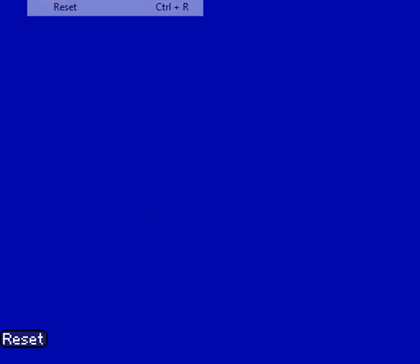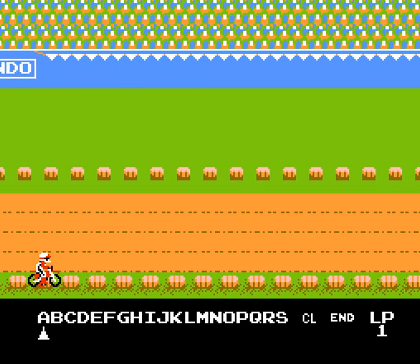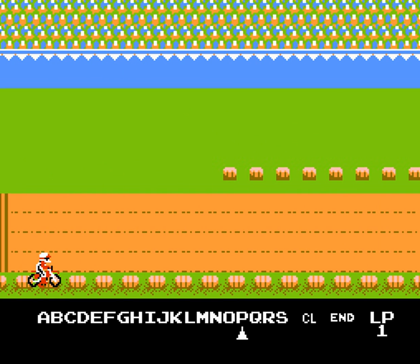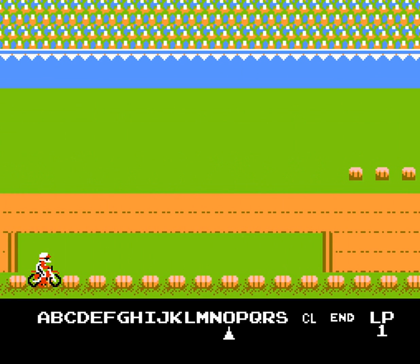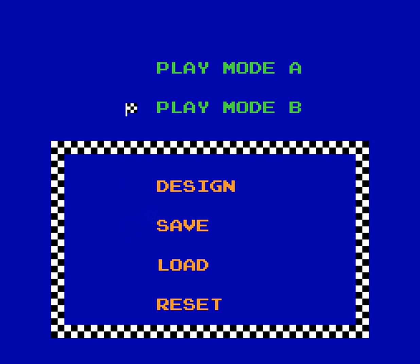Let me reset this so we can change gears and show off the design mode quickly. They were kind of lenient in giving you a reset button. In design mode, once you get to certain points you can choose options A through S, giving you different obstacles to place. You press the A button to move up and design to your heart's desire. When you hit End it gives you the finish line, and you can then play it in Mode A or Mode B.